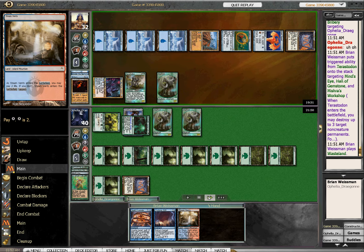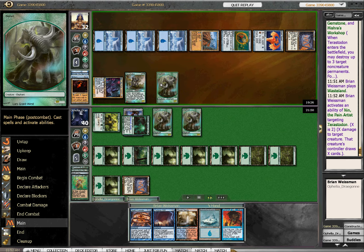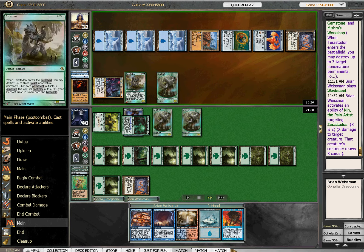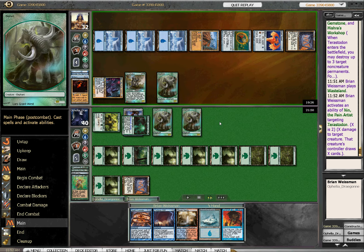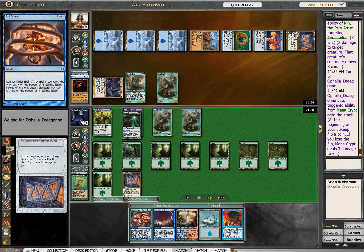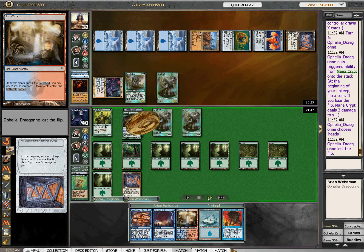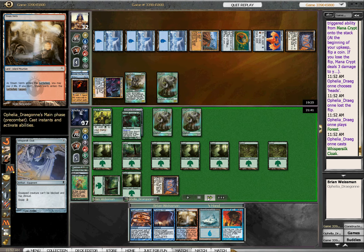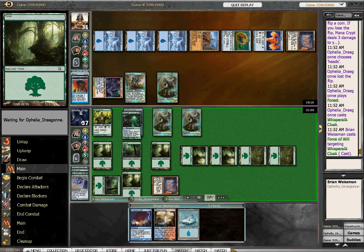This is a totally awful play on my part. Right after destroying Hall of Gemstone, I think to myself, I'd better use my mana now since I'm not going to be able to use it. That's embarrassing — I just destroyed it and assumed it was still in play, which is why I tap out on my turn with Spell Crumple and Cyclonic Rift in hand like an idiot. Thank God I drew Force of Will, because look what's coming — Whisper Silk Cloak. Game over right there. I feel like a total moron who got very lucky.